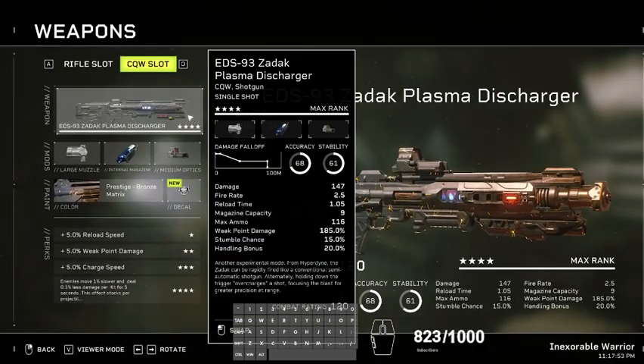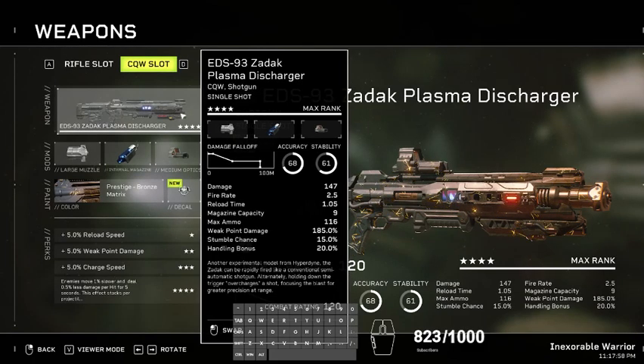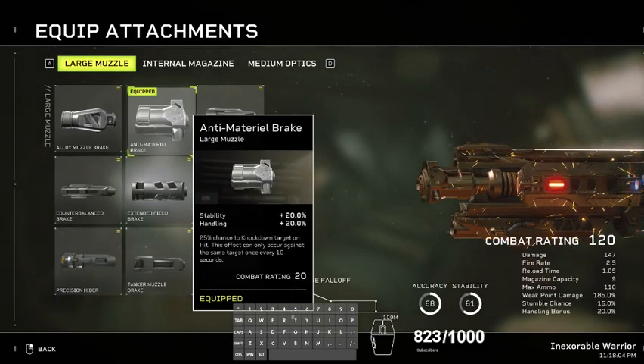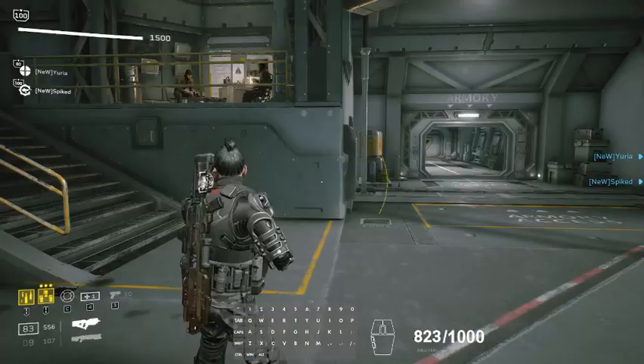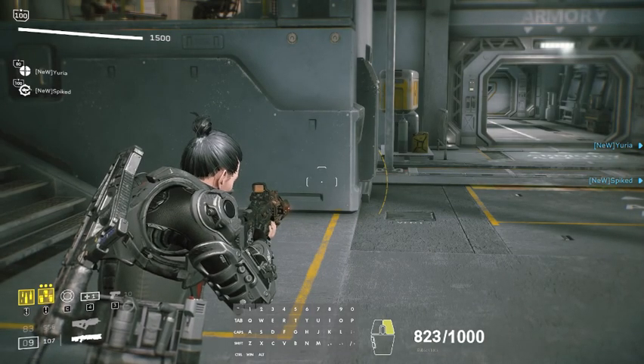Next up is the EDS 93 Zedek Plasma Discharger. I tried three different combinations for this build: I tried Down and Out, I tried cooldown on the mini nades, and then the counterbalance — basically the fire rate route. But the problem with this weapon is it doesn't even matter how fast you click; it starts going into the charge animation and there's a cap on the fire rate.